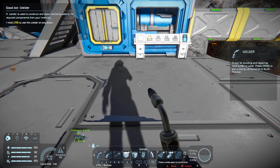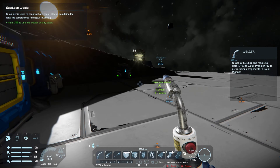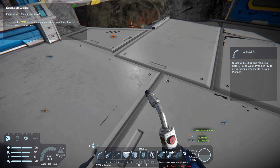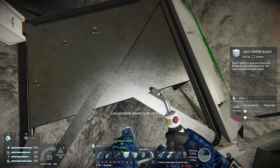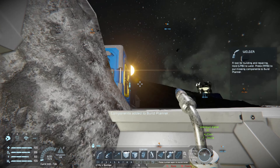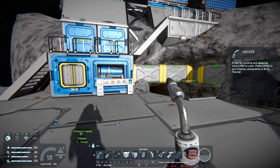A welder is used to construct and repair blocks by adding required components from your inventory. Hold left mouse button to use the welder on any block. You can also use the right mouse button to store components from your inventory into the block under construction — it stores them in the build planner. Let's open up the build planner and do that.